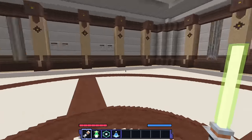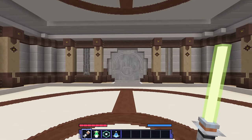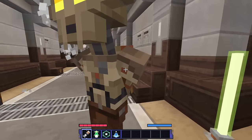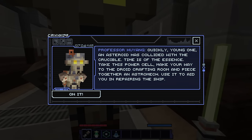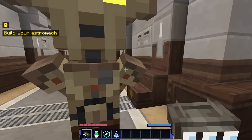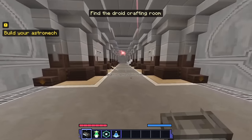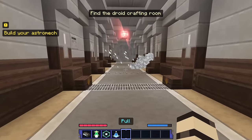Everything's shaking — not good! 'An asteroid has collided with the Crucible. Time is of the essence. Take this power cell, make your way to the droid crafting room and piece together an astromech. Use it to aid you in repairing the ship.' I'm on it — which way do we go? This door is opening up and it looks like the droid room!